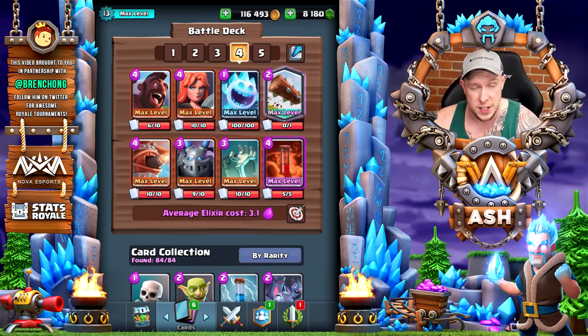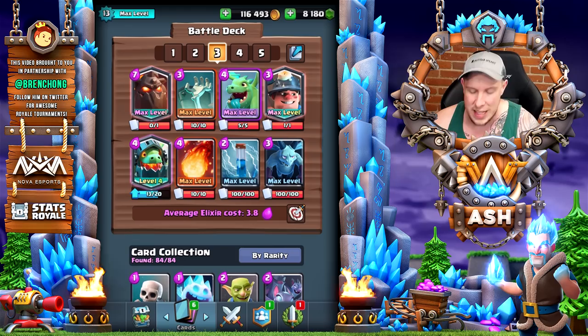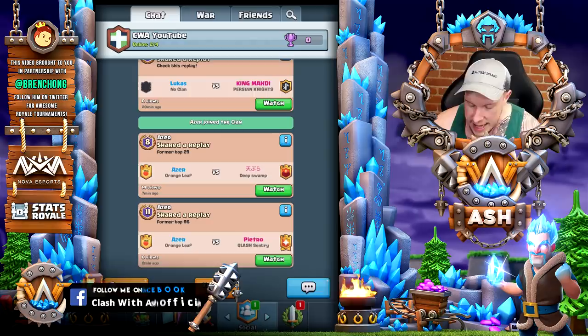Some of that advantage is going to be mitigated by three times elixir, but as we get into the replays you'll see you can certainly have tons of success with a deck like this. Moving back, we have the bait deck, the lava hound miner deck — another really solid deck with the inferno dragon — and of course the hog deck.